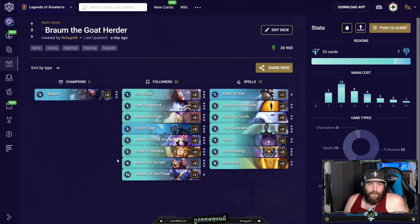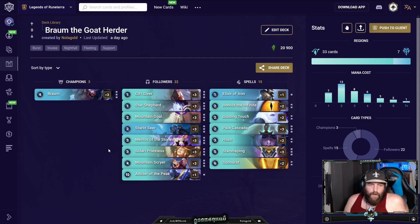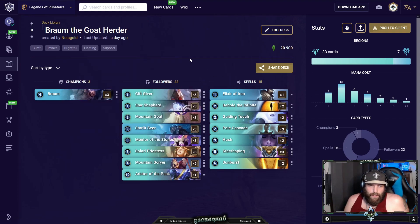Another good matchup is TF Swain. You do have to play it correctly — play around the Make It Rains, play it slow, don't be too aggressive. Counter heavy aggression with good value plays and you'll outgrind them very easily. If you use your invokes to pick up Obliterates, you'll never get caught off guard by a Leviathan swing combo. You have enough heal and board presence to stay in the game. Sometimes you can use Behold the Infinite to get a silence — if you silence the Leviathan, it doesn't do anything. That's big.